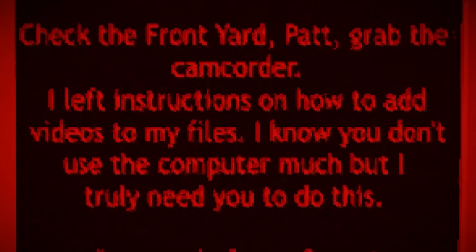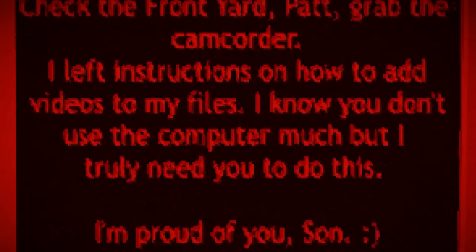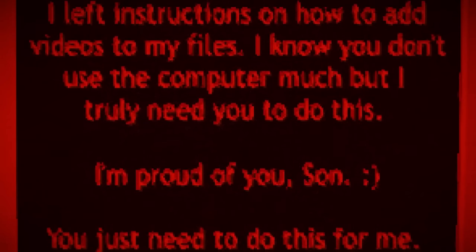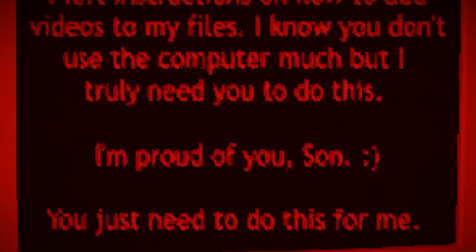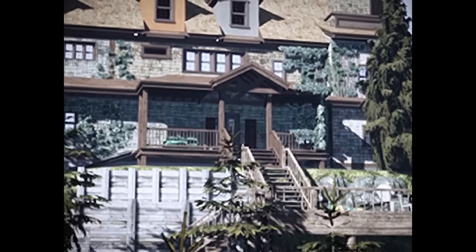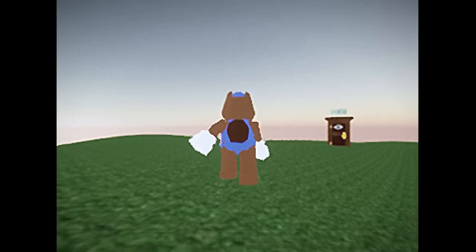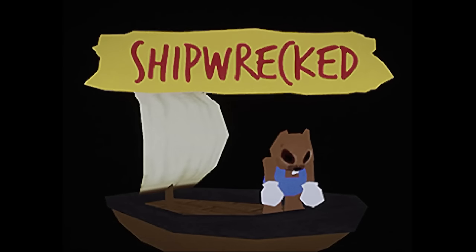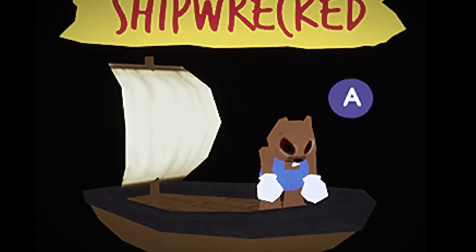The final recording ends with the message: 'Check the front yard, Pat. Grab the camcorder. I left instructions on how to add videos to my files. I know you don't use the computer much, but I truly need you to do this. I'm proud of you, son. You just need to do this for me.' A final cutscene then plays out, looking very much like a found footage video — appearing to be someone filming a house with a camcorder before falling or jumping from the roof. After this, we return to the game as Bucky, finding ourselves in a vast open field. We head through the exit and the credits roll. Upon returning to the title screen, only Bucky remains — his eyes now missing.